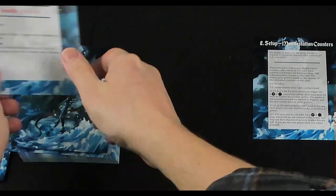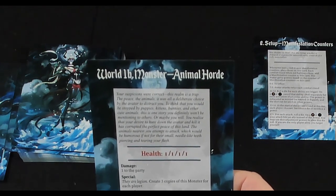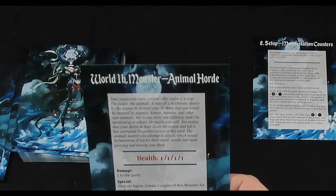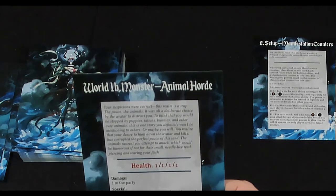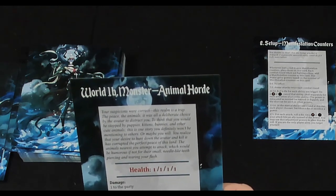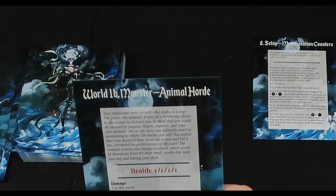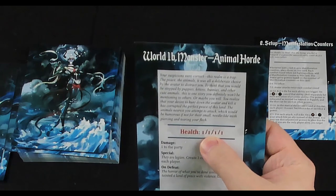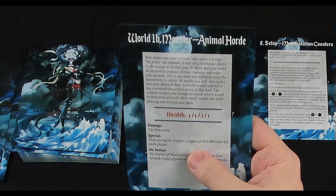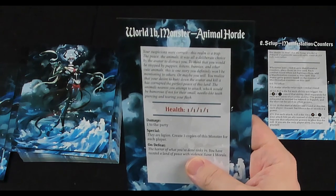World 1b — Monster: Animal Horde. 'Your suspicions were correct — this realm is a trap. The peace, the animals — it was all a deliberate choice by the avatar to distract you. To think that you would be stopped by puppies, kittens, bunnies, and other cute animals.' The animals attack with needle-like teeth. They have one health and deal one damage to the party. Special: 'They are legion — create three copies of this monster for each player.' On defeat: 'The horror of what you've done sinks in — you have tainted a land of peace with violence. Lose one morale.'